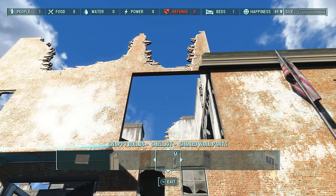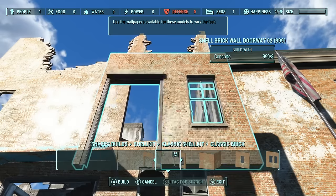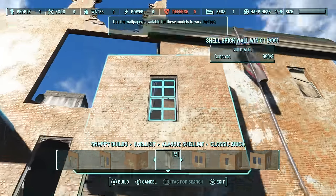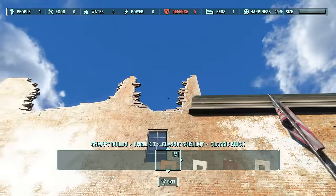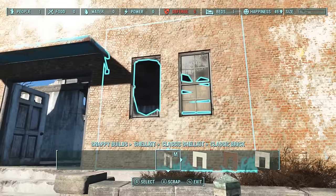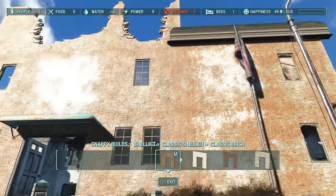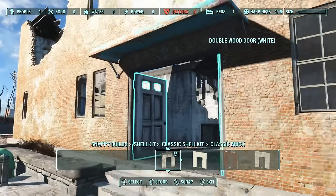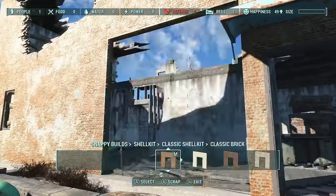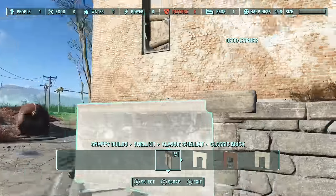We're going straight into the classic one, going for the orange brick look. Let's say we want to put a window in here — now we have a window in place. Here we have a double window, so we come back in and now we have our double window replaced. As you can see we can start piecing this whole thing back together, getting rid of all these nasty broken windows to start repairing this place to make it look really nice.